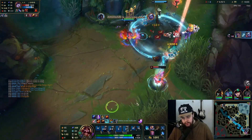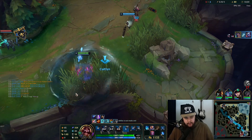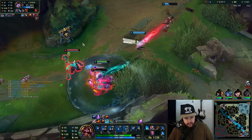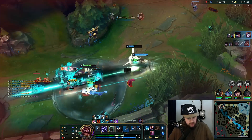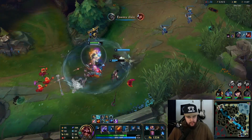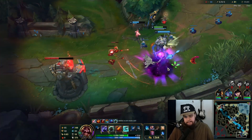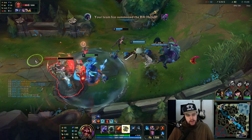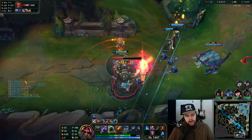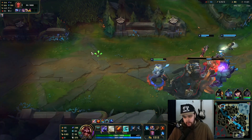Stun, ult for the slow — we can hit all of them here, then ult again. Try to catch him, stun him — you have to kill the Caitlyn. Perfect. That's the perfect example of what I meant: use E to walk as close as possible and then ult when you're in range to slow them, meaning you can easily catch them. We have 8 out of 10 KP which is obviously huge.